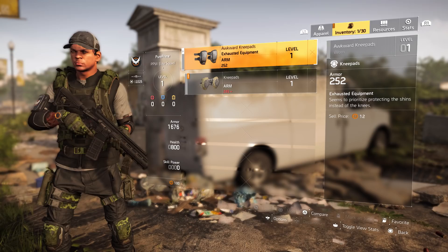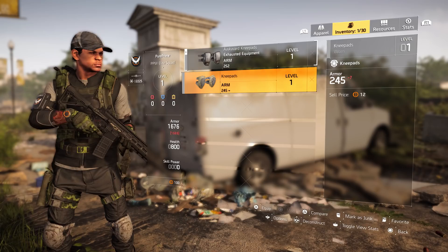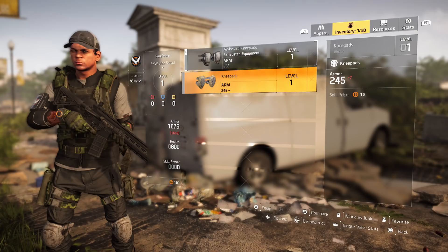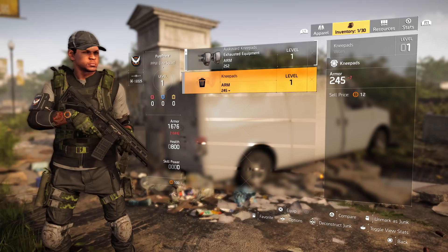When you click on the new knee pads and scroll down you can compare them. On your left side you'll see your total armor, and on the right side the armor of the two items compared. This one is seven worse than the knee pads we're wearing right now, so just hit L2 to mark it as junk.